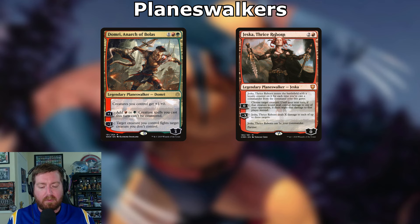Jessica, Thrice Reborn costs two and a red with zero starting loyalty — it enters with a loyalty counter for each time you've cast your commander from the command zone. Zero ability: choose target creature; until your next turn, if that creature would deal combat damage to an opponent, it deals triple that damage instead. We're already doing double, then triple — it stacks, it's going to be fantastic. The minus X deals X damage to each of three targets, but the zero ability is the star.